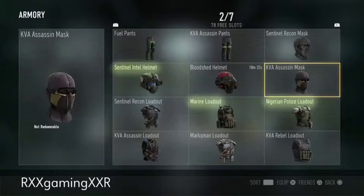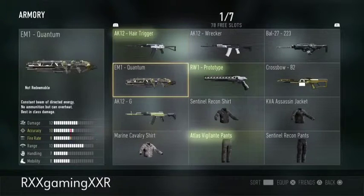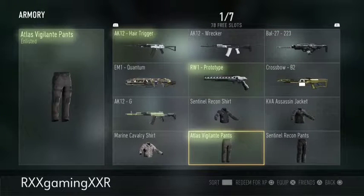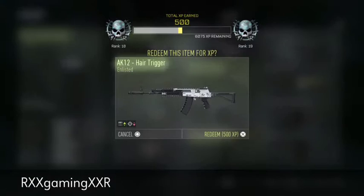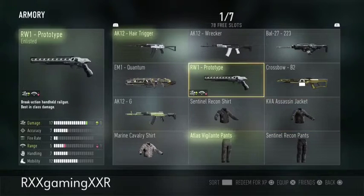The first tip: if you go to your Armory, you can actually sell your gear. The way it works is it has to be either green (enlisted), blue, or a brownish-red type. You can sell them for different amounts of XP — green is 500, blue is 1,000, and brownish is 2,000.